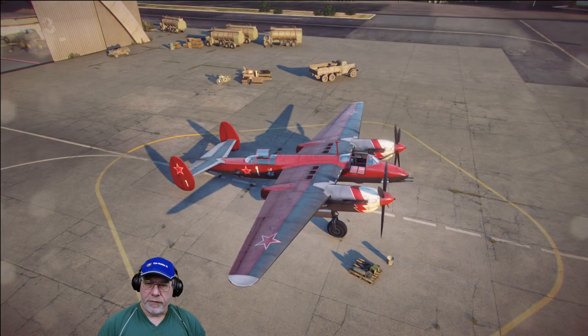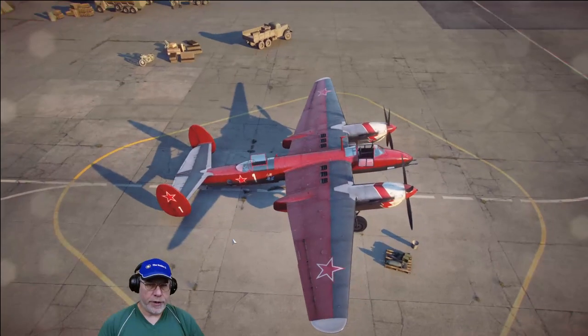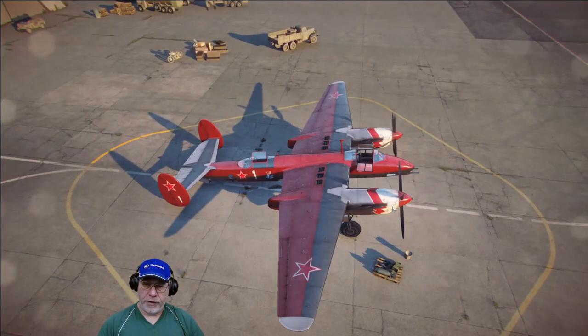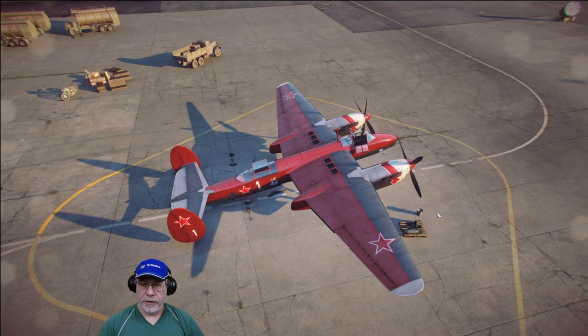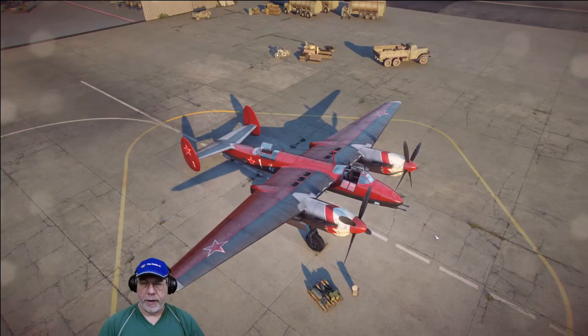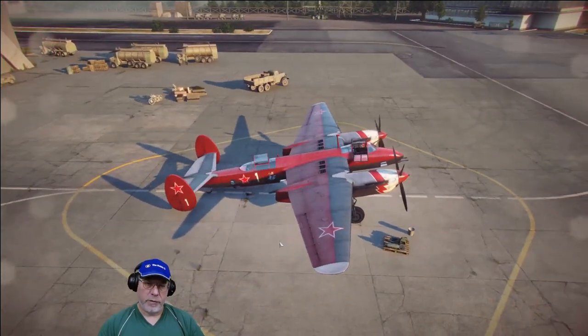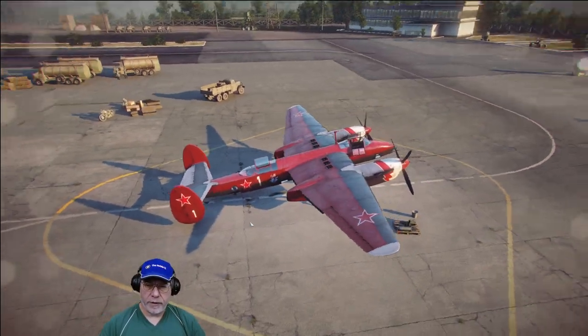Here's the Tupolev Tu-1 on the tarmac outside of my hangar. This is the camouflage that you get in the shop bundle, however it's not the nose art — which in this case is applied to the engines — nor the emblem. Those only convey standard bonuses. The camouflage itself gives you 5% aircraft experience, which is worth having. I'd prefer 20% crew experience but something is better than nothing.